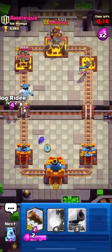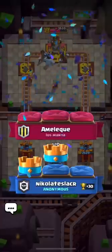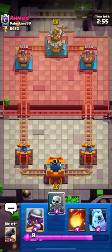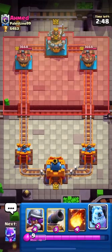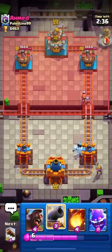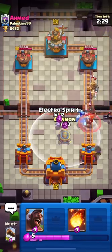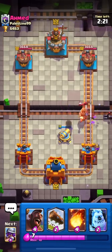Let's jump into another match. We're up against Ahmed from Palestine. I'll start with skeletons from the back and try to get my hog on the first hand. He dropped his valk from the back on the right side — I'll use my musketeer for his valkyrie. He dropped his prince, so he's using valkyrie-prince. He also has a hog, so I'll put down my cannon for his hog.